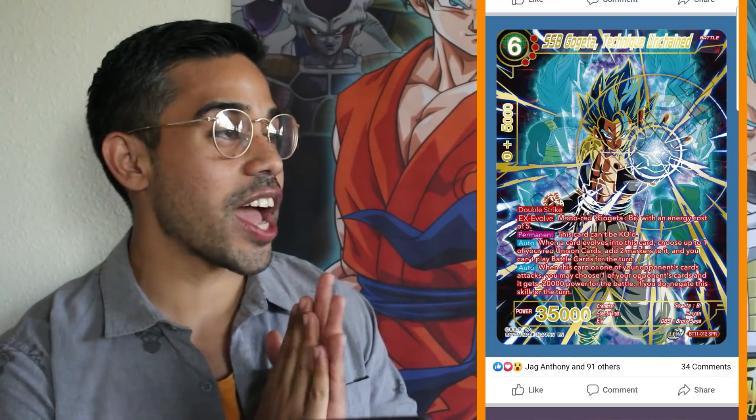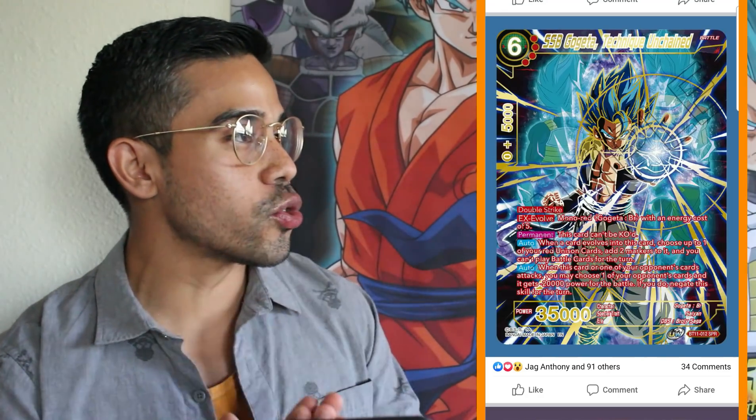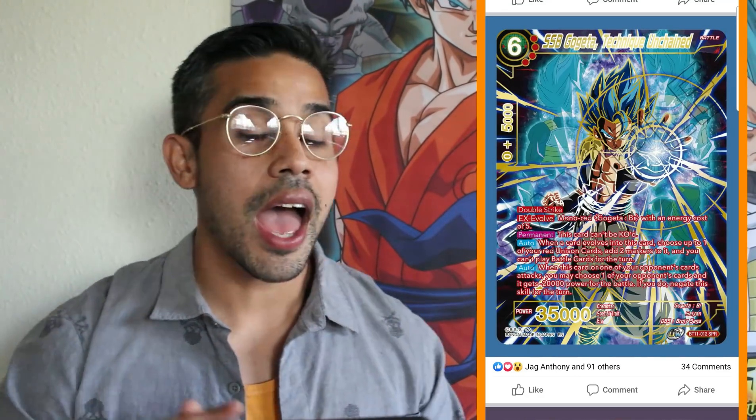Let's talk about the Vermillion Bloodline SPR boss cards for every single deck that's coming out. We have Super Saiyan Blue Gogeta, Technique Unchained — this is gonna be my go-to SPR that I want to pull. And if I pull it, I'm definitely gonna try to get this card PSA graded, because this is a collectible card game and some of these cards are reaching an absurd amount of price. The Ultra Instinct Awakened Power Secret Rare is going around $5,000 PSA graded 10, which is insane.